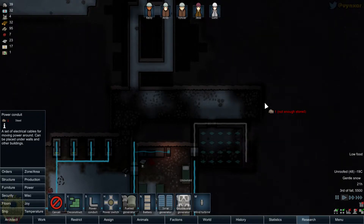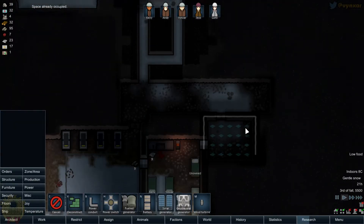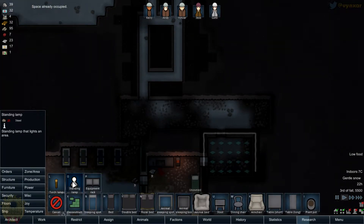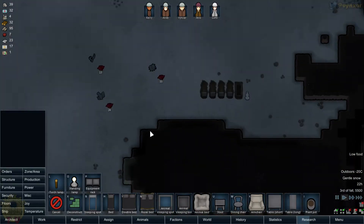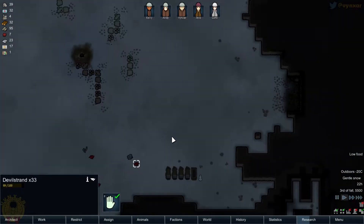I'll go all around so it's going to be easier. I can access it from other rooms — it seems to be fine. I'm going to ask for another little lamp to make this room better. I don't have enough still, but I will find it. We've also got a bit of Devil's Strand laying around.